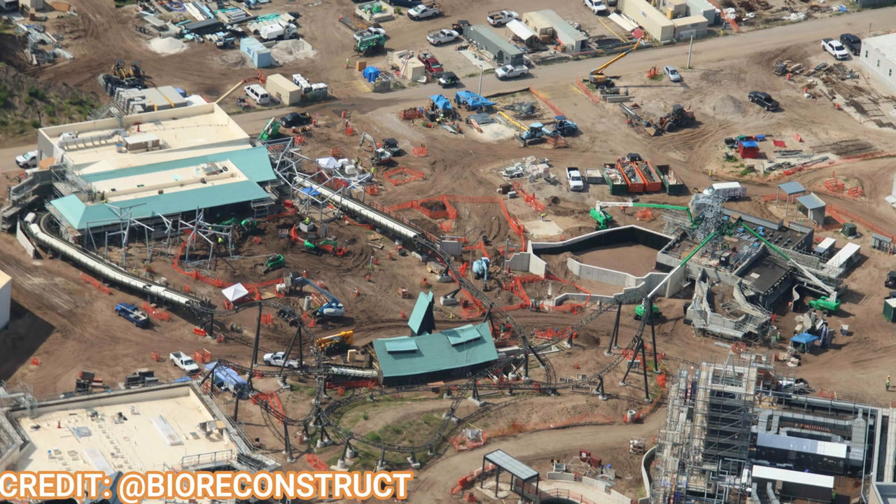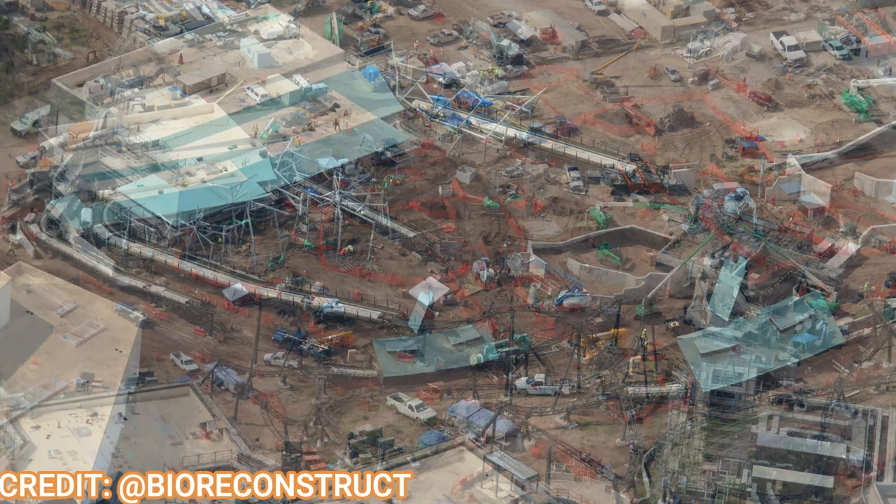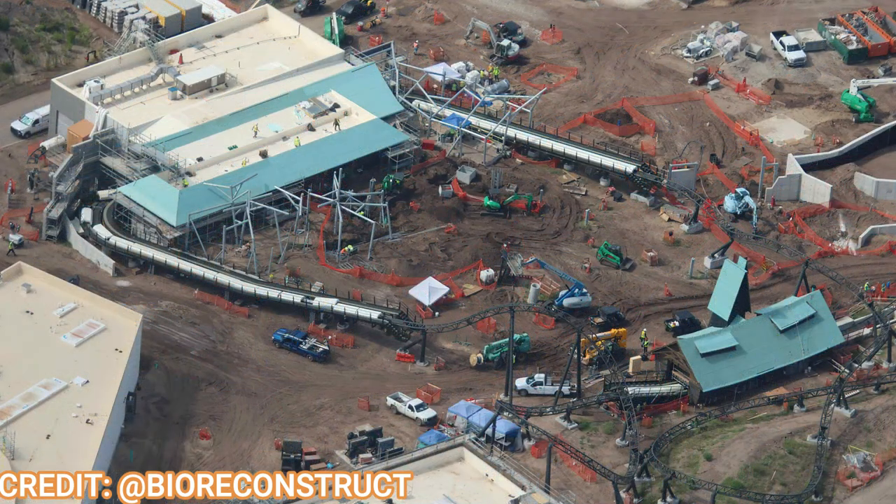Taking a closer look at the Curse of the Werewolf coaster, all the theming has been installed and the roof has been put on the barn's shuttle launch section. Work is also happening on the outdoor queue — steel frames for that structure are going up right now. A wider shot shows just how big this footprint is; the queue will be right in the middle of the structure, kind of gripped by the coaster going around it, which should make nice use of space and create a lot of kinetic energy while you're in the land and in the line.